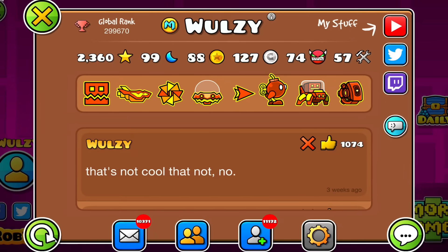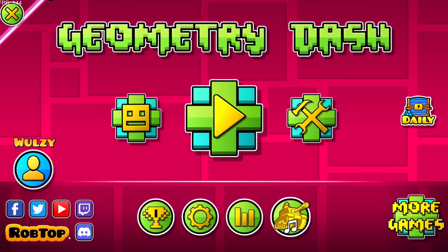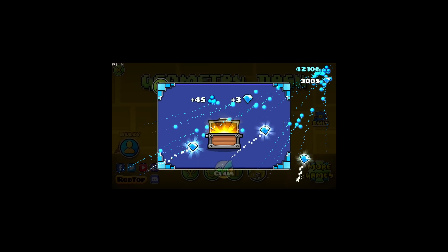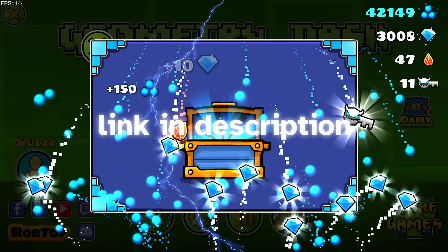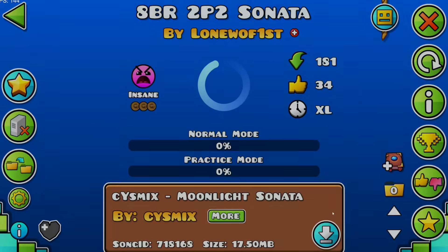Welcome back to another Jump Dash Love Request video. I actually stuck to my promise — it's weekly, can you believe it? As always, make sure you use the Google form linked in the description. I promise I'll remember to refresh it this time. If you submitted last week, you gotta do it again.